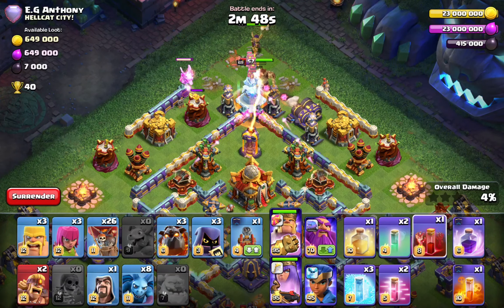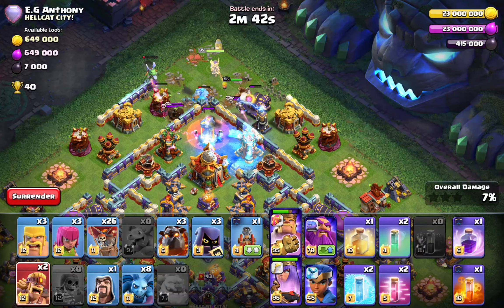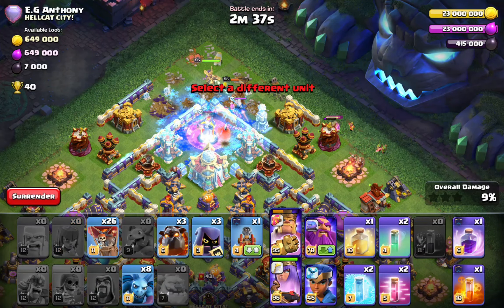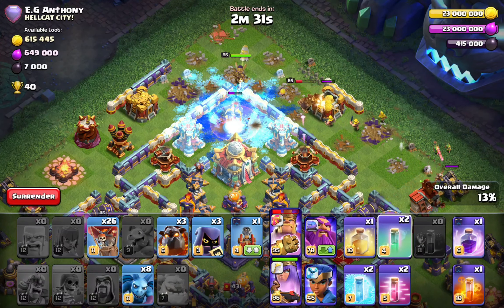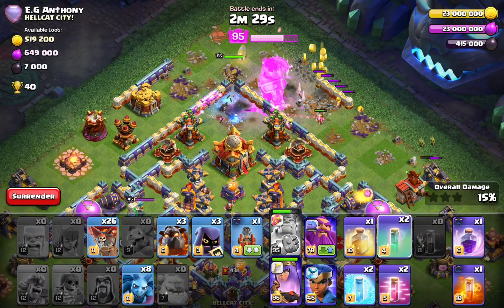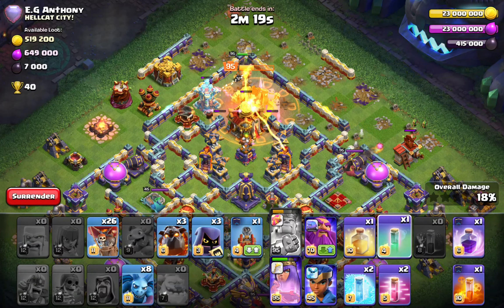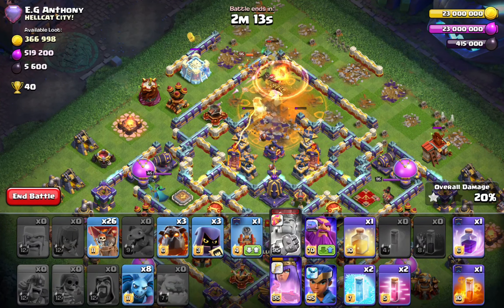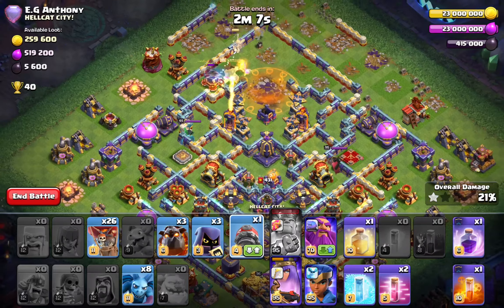You have two skeleton spells in this army. What I really wanted to do was make sure the king or queen walk into the town hall, so I'm going to drop them both together in the same area. I'm going to do a funnel with the super barbarians, wizards, and a few archers and barbarians. This funnel will give the king such a nice access to the town hall compartment. In this video I believe we're gonna sui the town hall every single attack.